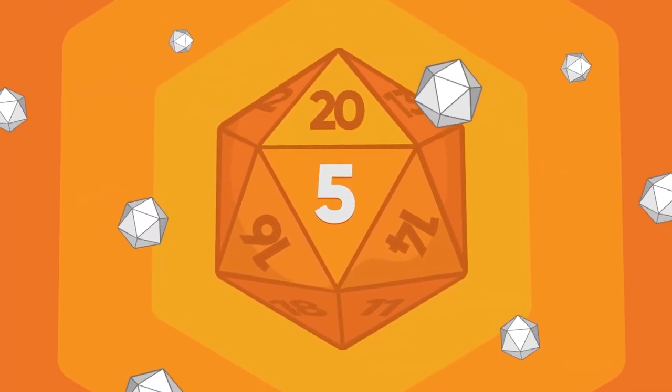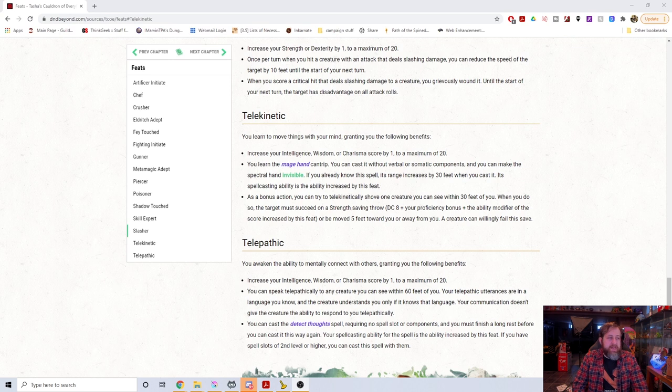Number 5: Telekinetic. This one is notable not so much for the Mage Hand part, but more for the secondary bonus action ability. It gives you an increase to a mental stat — Intelligence, Wisdom, or Charisma — which is nice in that there's not a lot of specific feats for Intelligence or Charisma. You basically have Resilience, and then for Intelligence you have Linguist and Keen Mind, and for Charisma it's pretty much just Actor.